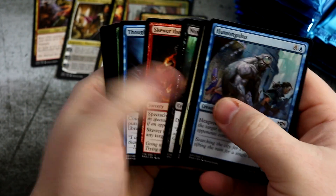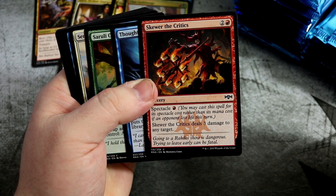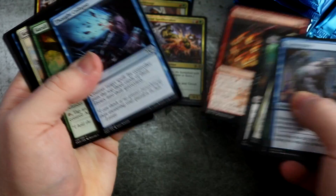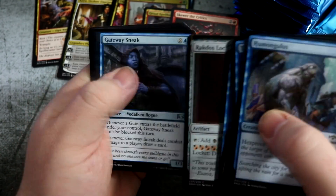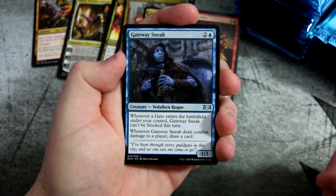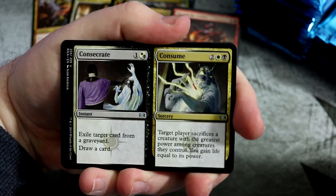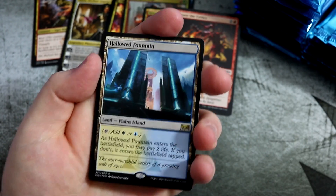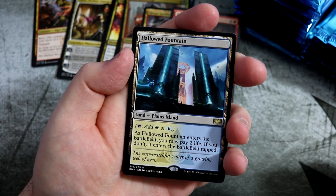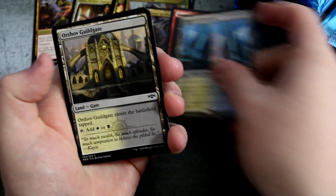Let's get to the packs. There is the best common in the set — Skewer the Critics. You're nearly rare status. You're a great card, absolutely great, making red go well over the top. Fireman Artist. We get a Consecrate Consume. And the rare — yeah, we get one of the shocklands: Hallowed Fountain. Add to my collection of fountains, very nice. With a little Guildgate behind. So that's the first land.